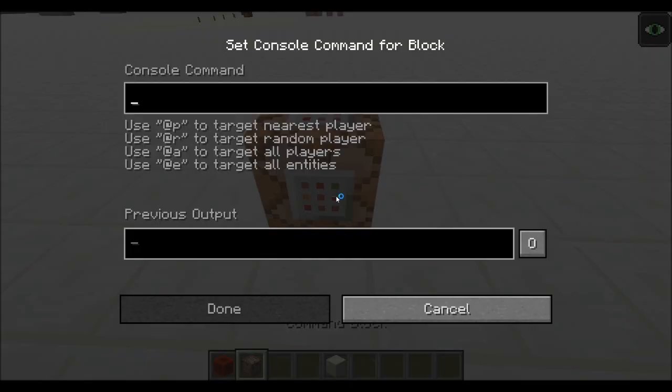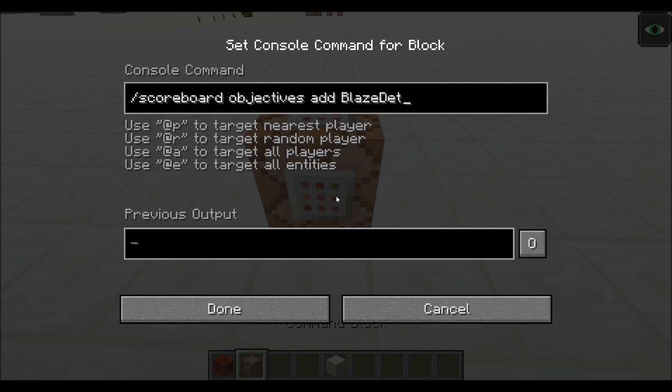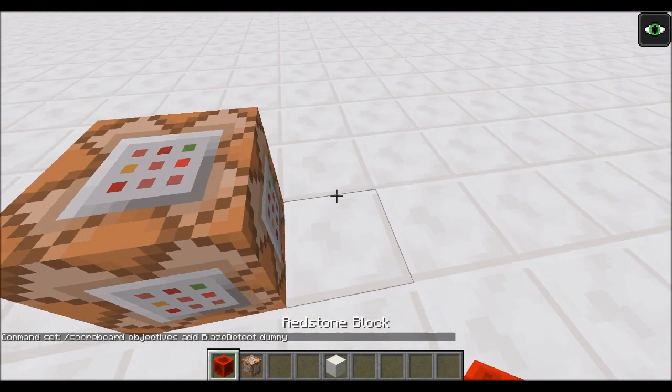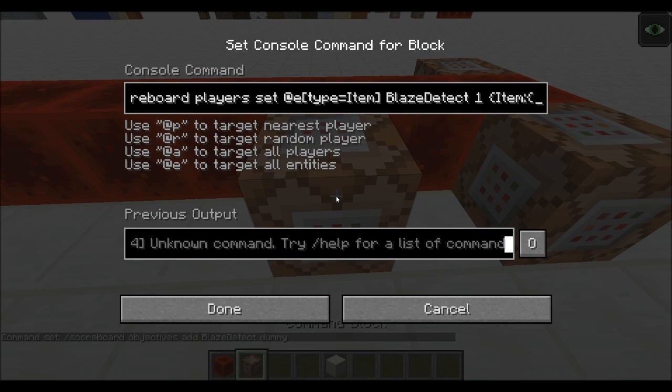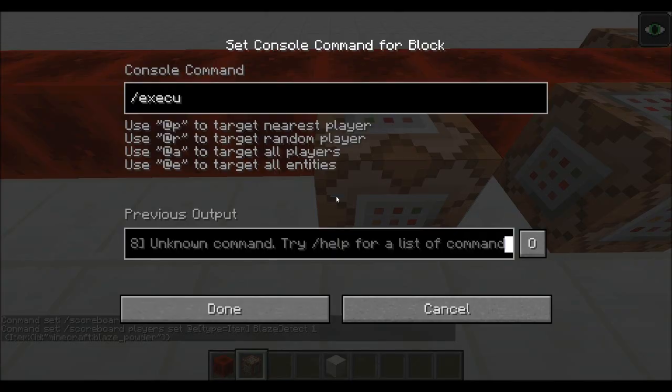Alright, so I've started a timer. Let's go: scoreboard objectives add blaze_detect dummy. And let's just add that right in. Now let's go scoreboard players set @e type equals item blaze_detect one. And now we're going to go item ID — we need to tell it what we're looking for. Minecraft blaze_powder. I keep making typos because I'm nervous. There we go, and that should be good. I'll make sure to finish your quotations — I would have spent ages trying to figure out what the hell was going on there.